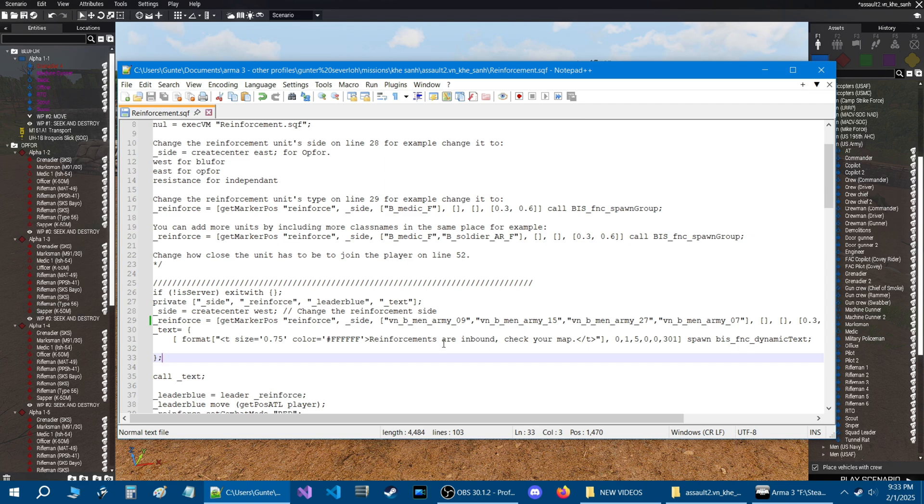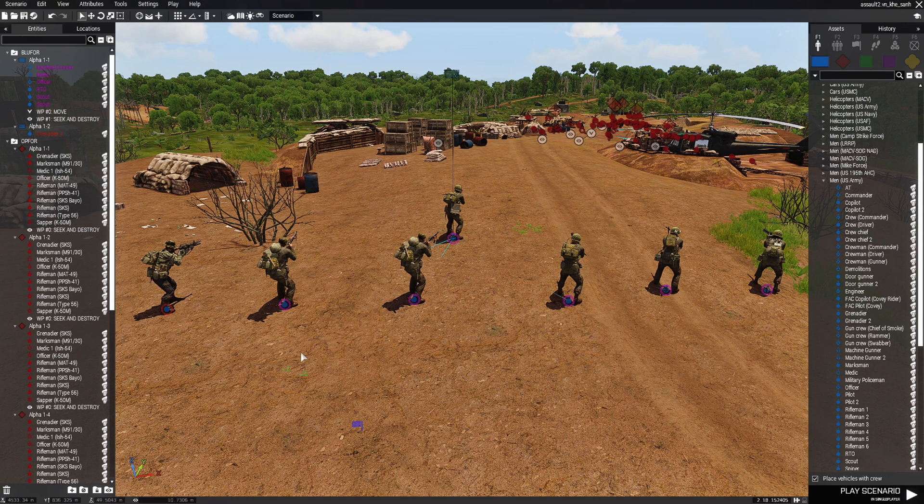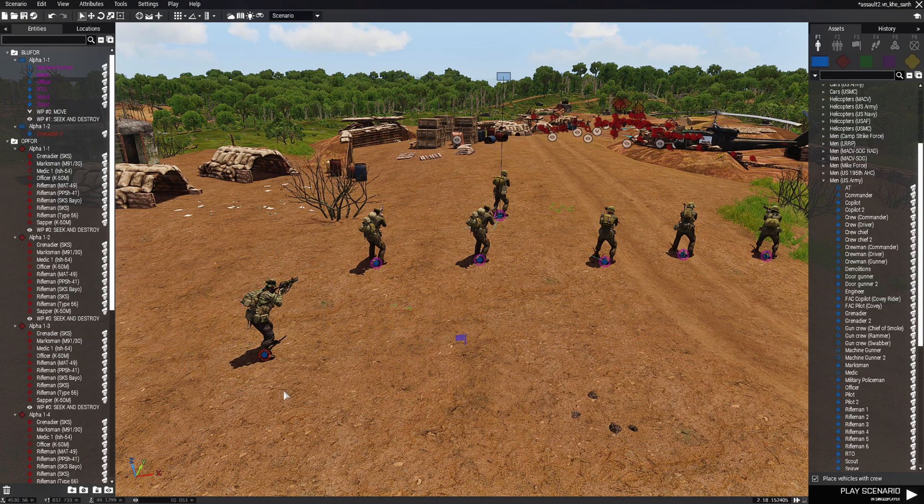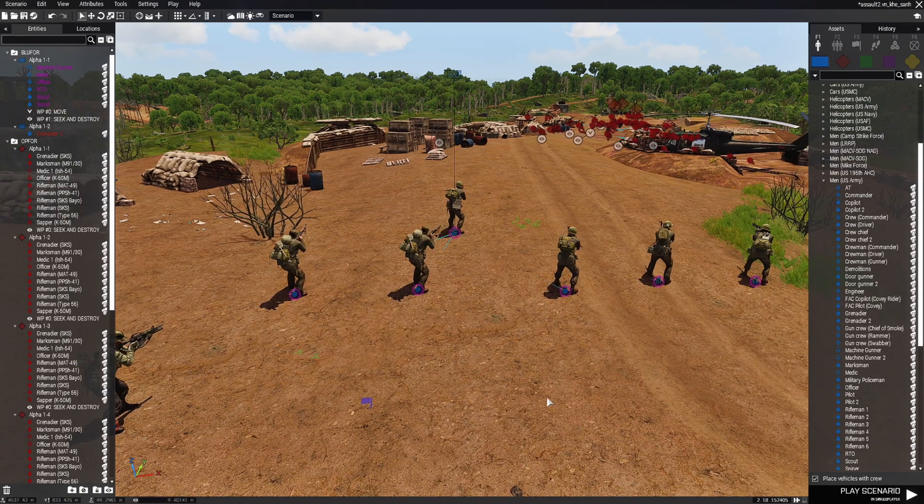One thing I want to point out: if your player unit is part of a squad that is led by an AI commander, when you call for reinforcements, the reinforcements are going to reinforce that AI squad. The AI commander or squad leader is going to be able to command that AI — they're not going to reinforce you specifically, just the squad you're part of. Now if you're by yourself and you're your own squad and you call for reinforcements, the AI will seek you out, join your squad, and you will have command over them.